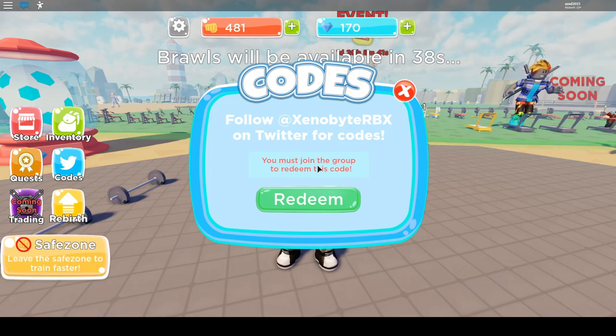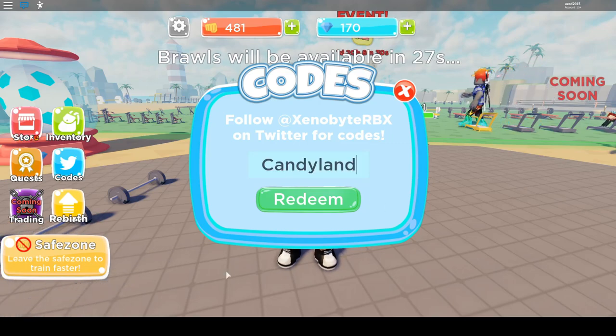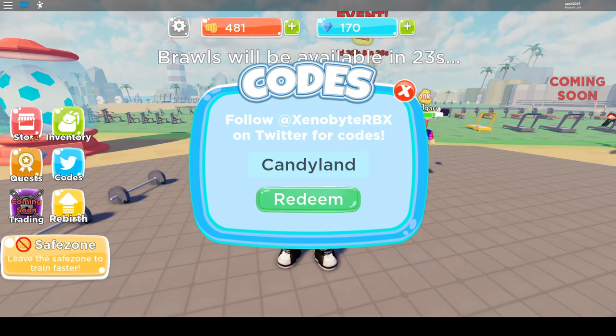The first code is 'razorfish gaming', which should give you 50 plus gems in this game — it's already redeemed but not expired. The next code is 'candyland', which came in a previous update and gives you 50 plus strength and 100 gems in this game, and it's also not expired.